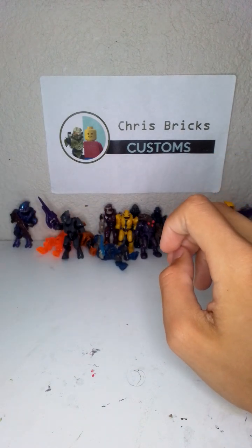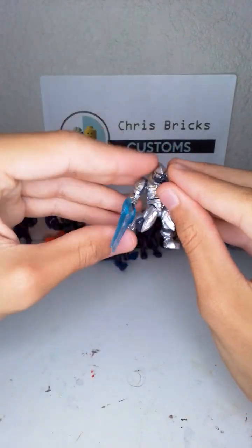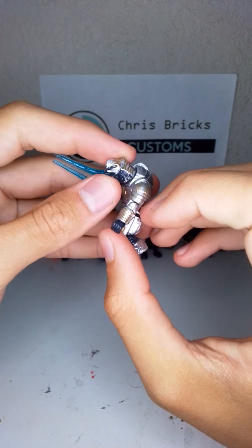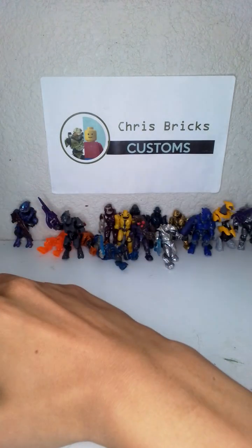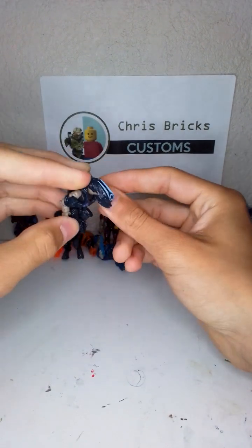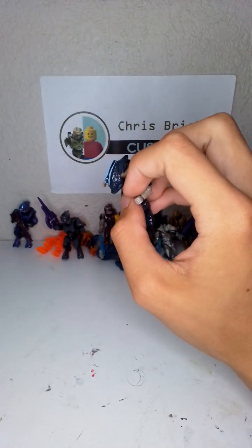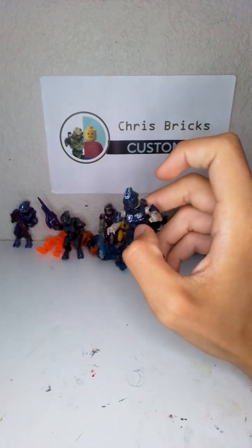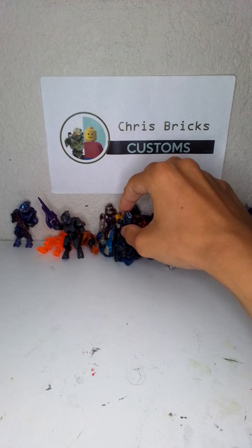Next figure up we have the Arbiter — the OG Arbiter. This one is an awesome figure with nice golden textures and came with a Phantom. Next up is the Didact's Hand — I love that blue on top, and the hand reminds me of Sauron's hand from Lord of the Rings. The chest piece looks just like that — I don't know, that's just cool to me.